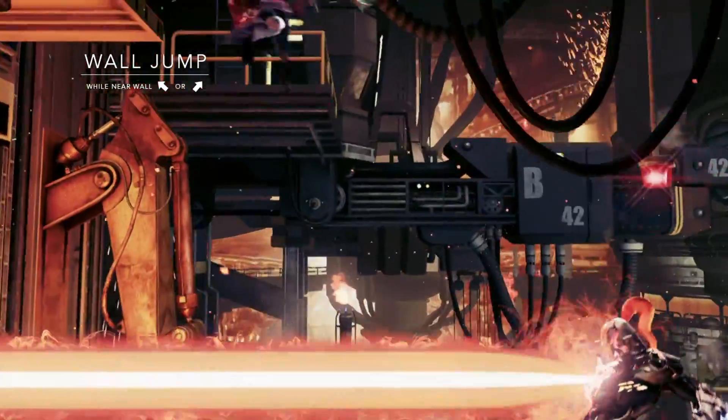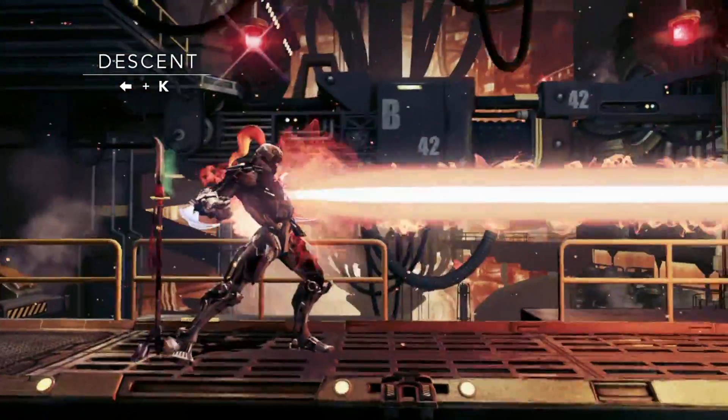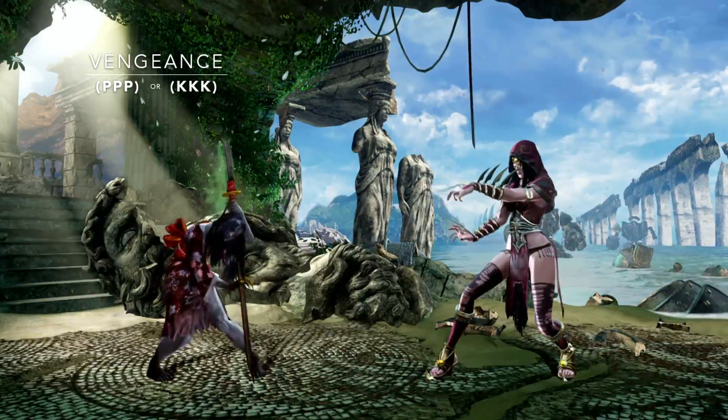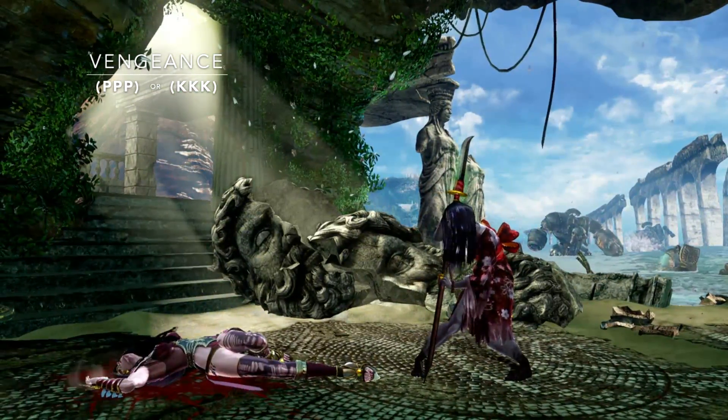If you catch someone with a wall jump, make sure you go for the follow-up. Vengeance is one of two parries that counters all low, mid, or high strikes. It's been covered a lot already, but to clarify — if you feel like a real anime warrior, you can use half your Wrath meter to counter anything, including Shadow counters.